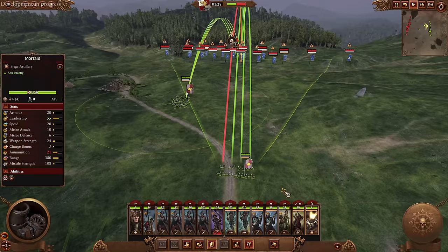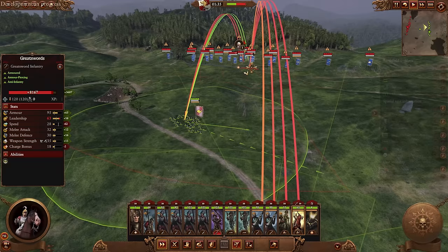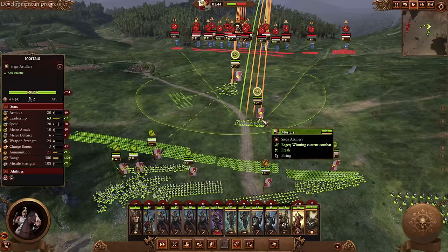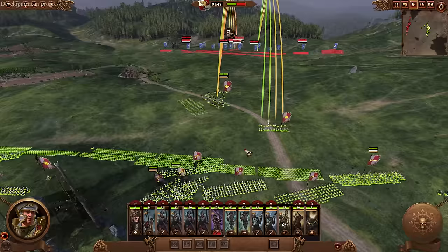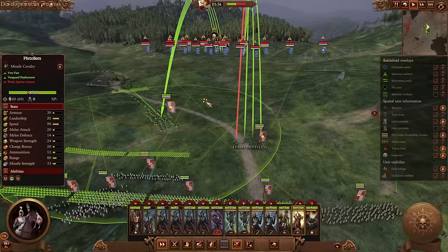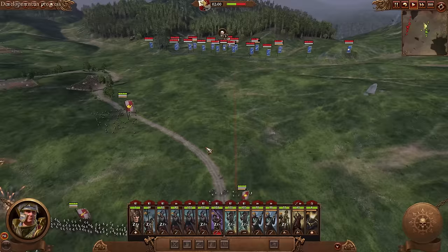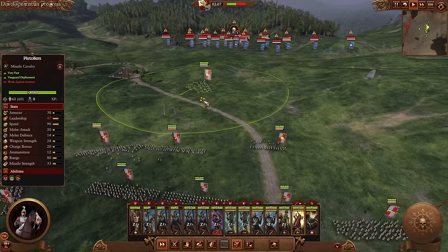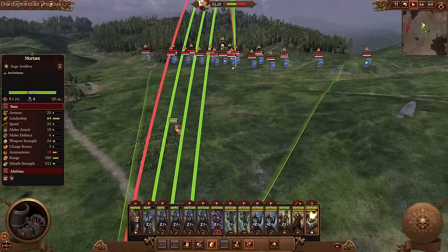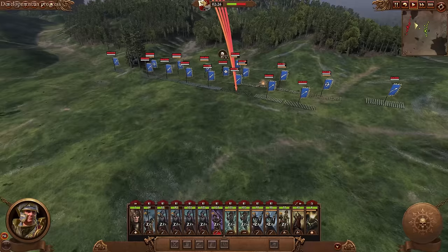They're still firing at my cavalry, which is great. We got a hit on their greatswords. I'll swap targets and spread some damage to try to rack up kills. Solid hits back there on their handguns. We are definitely winning the ranged war so far — not too surprising. I'm going to take Karl to the middle of the army. We've landed hits every single volley so far, which is definitely good.